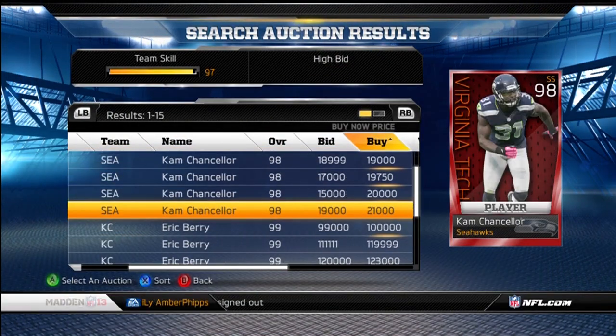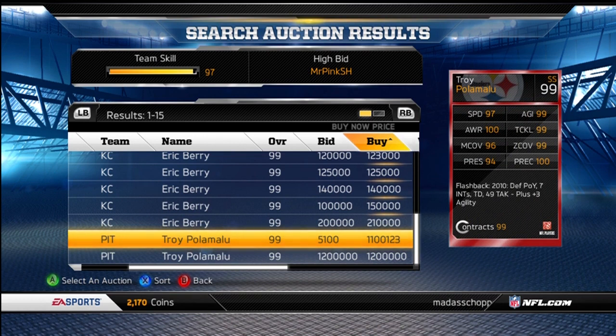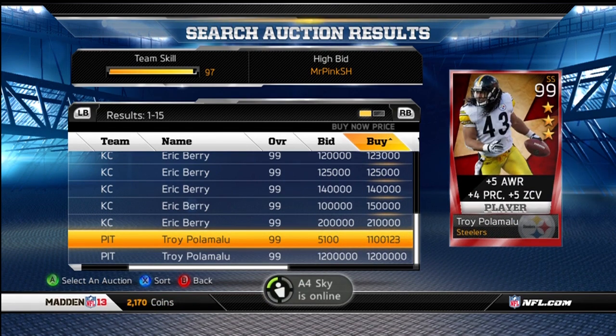Here he is. He is up for 1.1 million, plus 5 to awareness, plus 4 to play rec, plus 5 to zone, and plus 3 to agility. He's got 3.99 stats, 2 100s, speed of 97, man 96, and press 94 — though the man and press aren't really that necessary for his safety position.